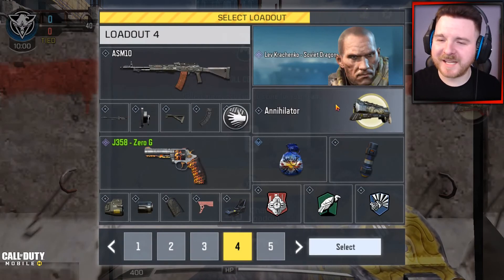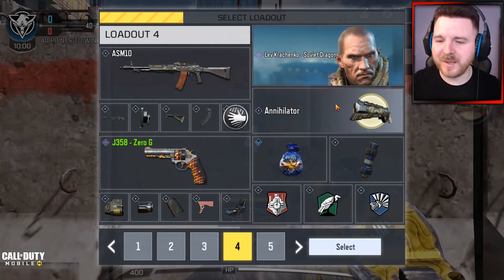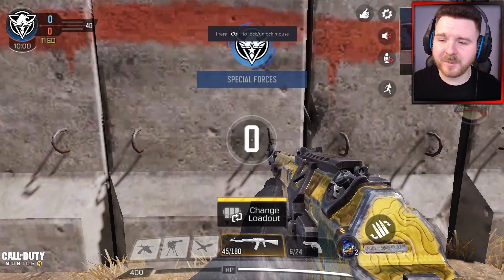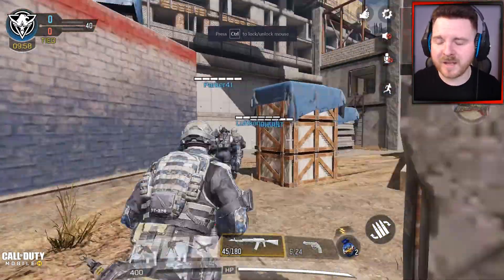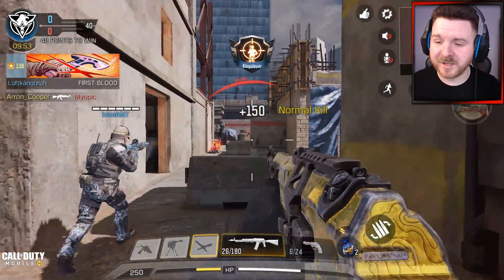I've got a really good setup on this weapon. On my barrel attachments, I've got the OWC Marksman. I've got no optics on this, though if you prefer to use an optic, I recommend either one of the red dot sights. I've got no stock — the no stock attachment.